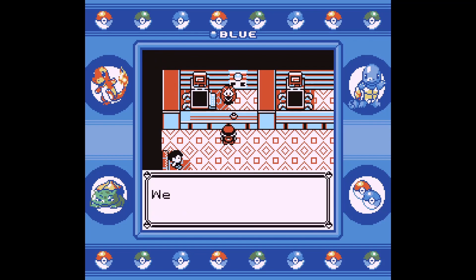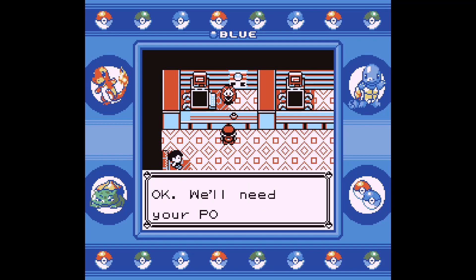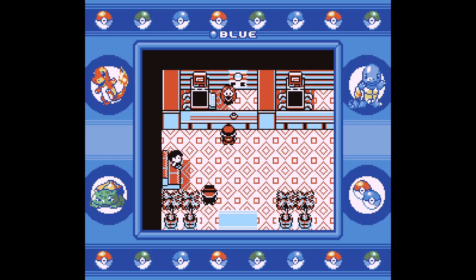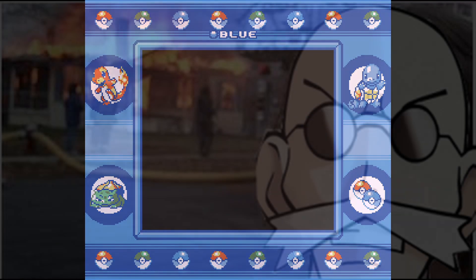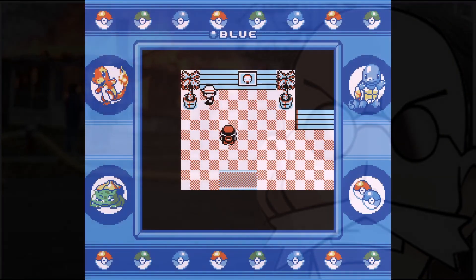Hello and welcome back to Diatonic Dissection, where we crack open music to see what makes it tick. In this video, we'll be looking at Cinnabar Island from the Pokemon Red/Blue soundtrack, composed by Junichi Masuda. This is the music that plays when you're on the titular island, home of the Pokemon Mansion and the miraculously not-yet-burned-down-by-accident Fire Gym, headed up by the mad scientist-looking Blaine.